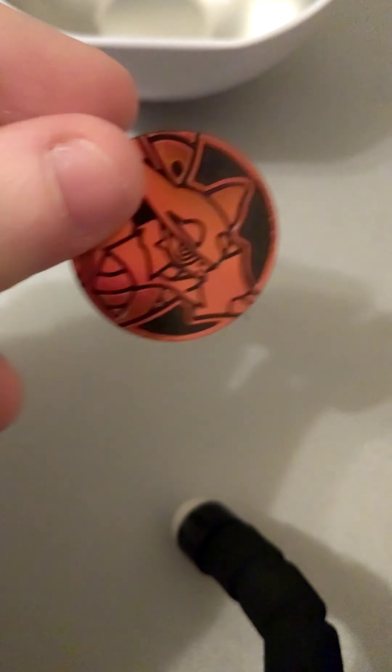From the first tin we got Sword and Shield, Sun and Moon, and EX Fates Collide - so that one's not too bad, the other two are kind of similar. This one's got the code C20 at the bottom. I was told the codes actually mean something but we'll see if we get any different packs. Same coin - we got a Sword and Shield and two Sun and Moon, so the pack was slightly different but worse.